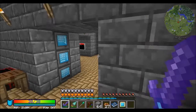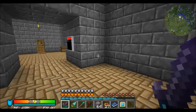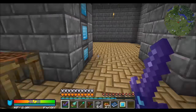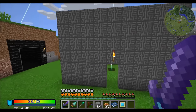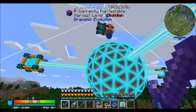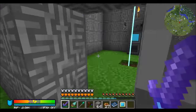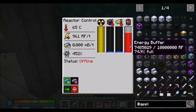Applied Energistics 2 came around and changed things up. Some people don't like it because it's tricky and complicated, but I personally find the complexity fun because you have to come up with interesting ways to solve the problems it gives you. Some people just want the simplicity that Refined Storage offers, and that's cool too. This is a sandbox game and at the end of the day you should be playing it in a way that makes you happy — if you're having a good time, you're doing it right.